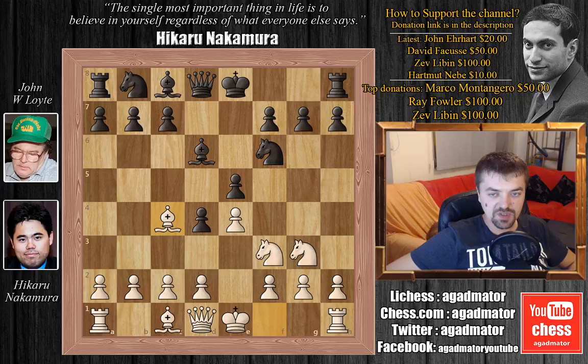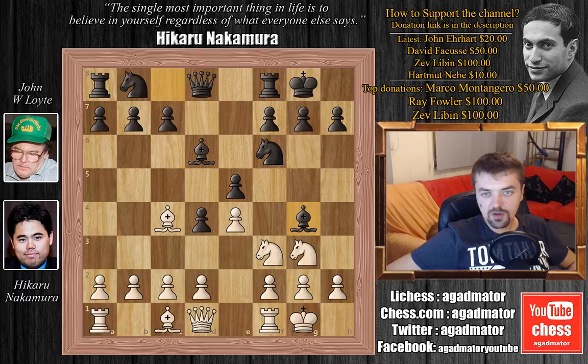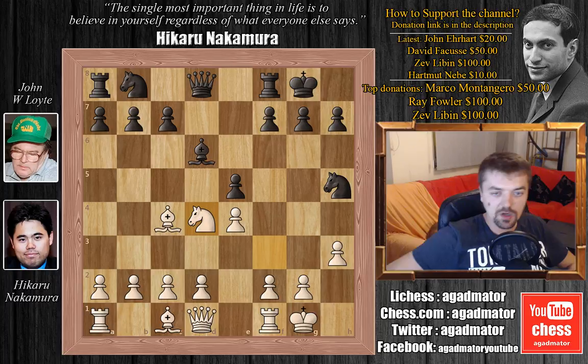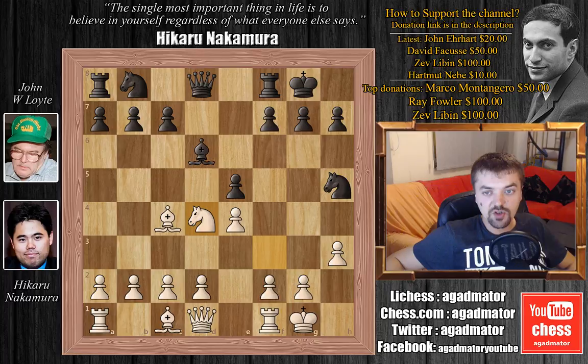Lloyd defends with bishop to d6 and we have bishop to c4, castles, castles, and now bishop to g4. Nakamura plays h3 — he wants to see what black's plans are with the bishop. Capturing the knight isn't really doing anything for black, so he plays bishop to h5, and this allows Nakamura a simple tactic: he plays knight captures on h5, knight captures on h5, and here he plays knight captures on d4, winning a pawn.